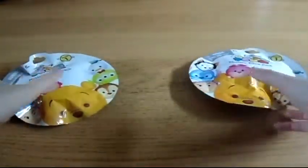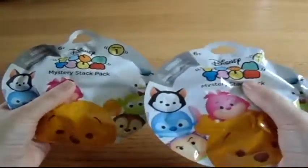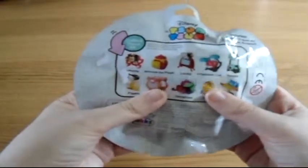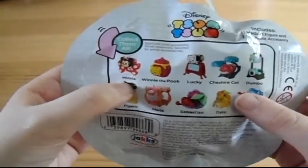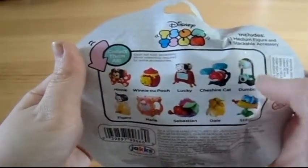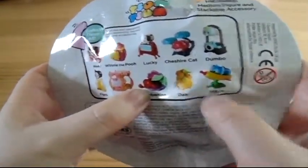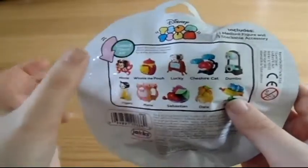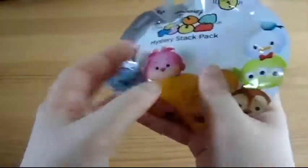The first things I'm going to open are the Tsum Tsum packets. I got series one, so I won't get any repeats in the first bag. The ones you can get here are Minnie, Winnie the Pooh, Lucky, the Cheshire Cat, Dumbo, Figaro, Marie, Sebastian, Dale, and Stitch. I'm either hoping to get Minnie — to complete having Mickey as well — or Stitch, or maybe even Winnie the Pooh. Let's open up the bag and see who I have.